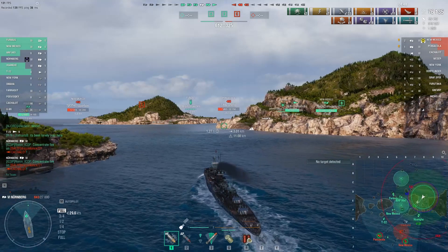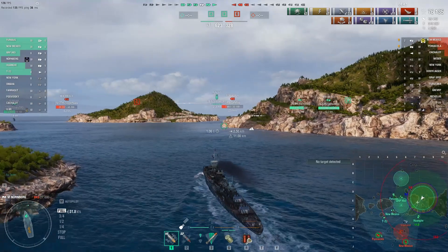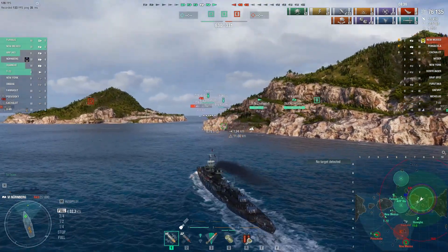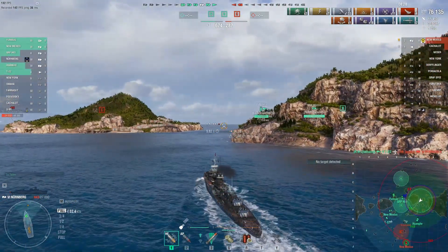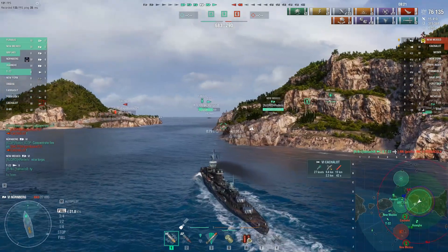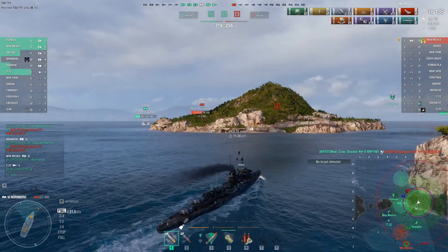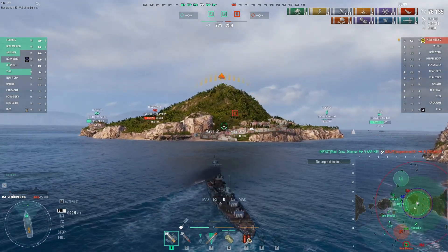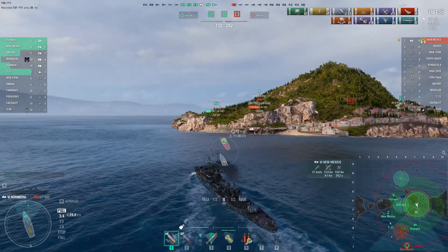I don't know that I'll get a shot on him, it doesn't have any HP. You see those aircraft dropping depth charges — that might be the end of the sub. But if I can catch him coming around that corner maybe I pick up my Kraken. Our T-22 takes out the Pensacola — nicely done, that's three kills for him. And the sub gets blapped. So now my only chance for a Kraken is to finish off the New Mexico. We've got the game no matter what at this point, so it's time for a YOLO rush — if I get sunk it's not the end of the world.